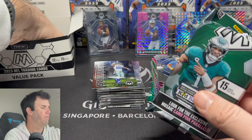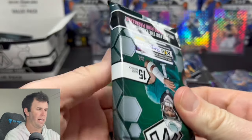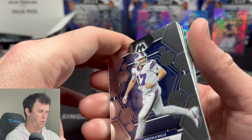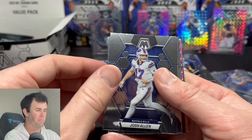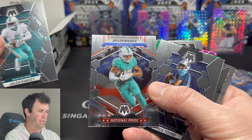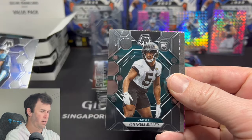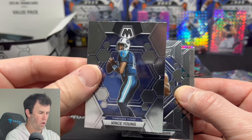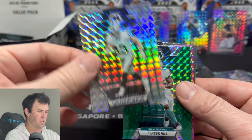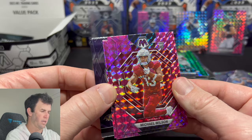We only have four packs left, guys, and I'm leaning towards a not-worth-it situation here. I think if you're going to spend $200, that kind of Tmall Asian product we got is definitely better because you're guaranteed some numbered cards, which is always nice. There's a Vince Young — I actually played a golf scramble tournament with Vince Young one time. Dorian Williams, Ventrell Miller. Hunter Renfro on the silver mosaic, Tyreek Hill — that's a cool color match on the green. Michael Wilson on the camo pink.